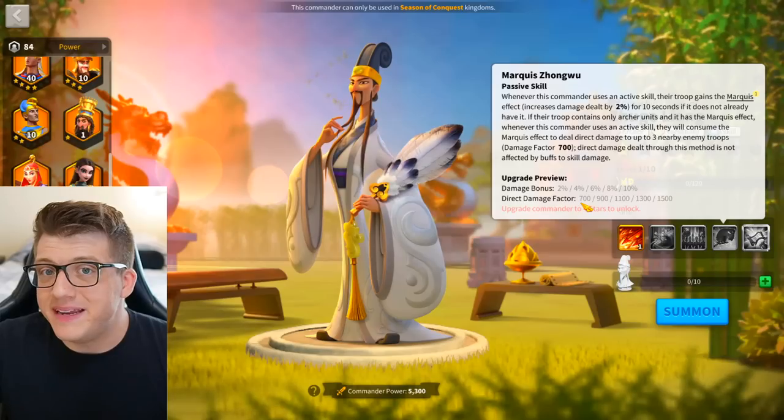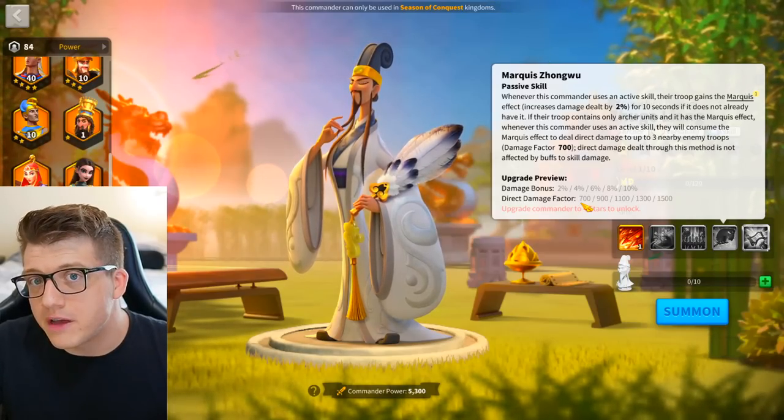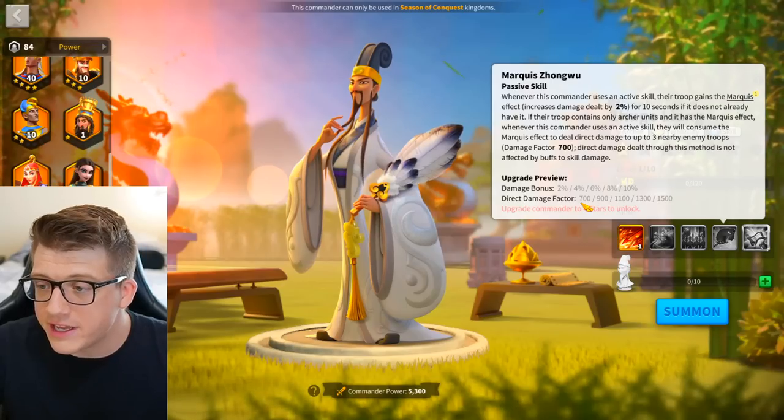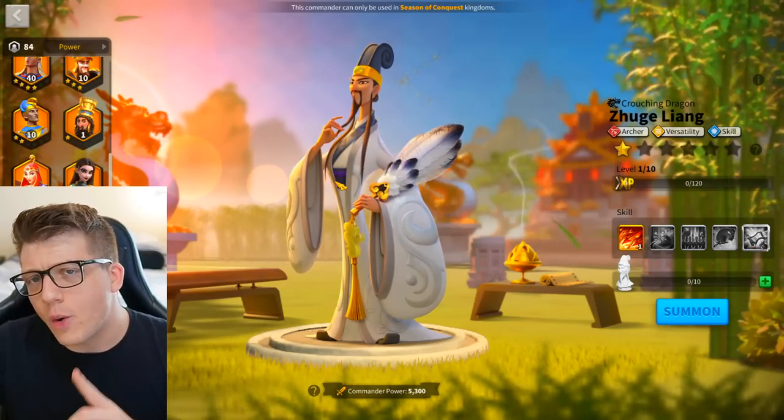This second AOE on the fourth skill does not include the standard text 'damage dealt to each target is reduced by 15% for each additional target,' which is present in pretty much all AOE commanders. So I'm going to assume that means 700 to one target, 1,400 to a second target, and 2,100 to a third target if you hit three. We will not have the expertise here for this example.